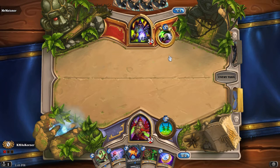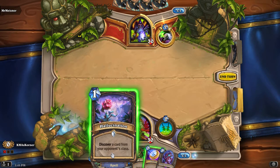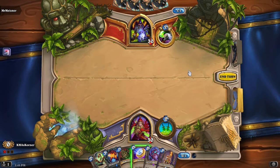Whose turn is it? Come on, it's your turn, do something. I'll just give a card for my opponent. Draw a card, deal two. Choose a friendly minion, destroy it. Deal four to a minion — which one do we want? Draw a card, deal four to a minion — let's draw a card because it's early game.